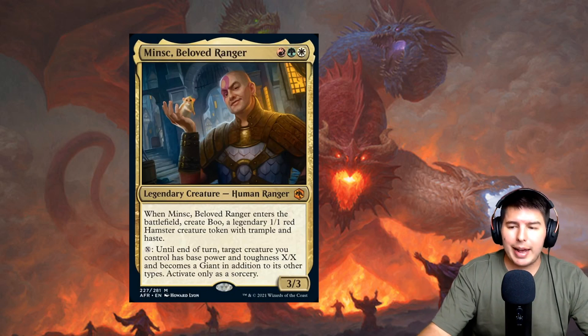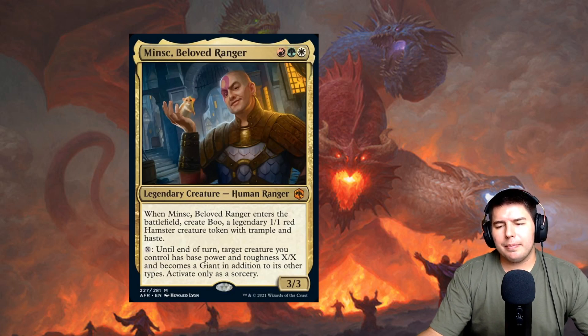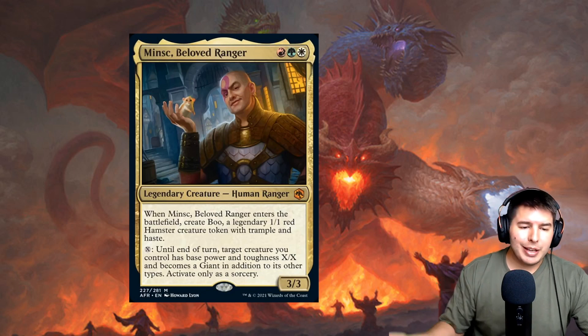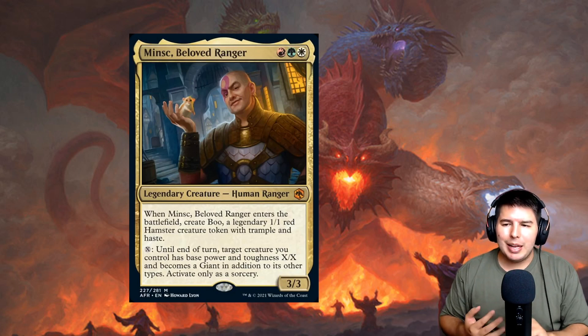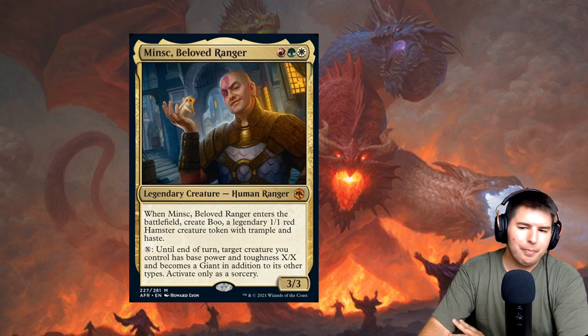The biggest issue right now is that a lot of the best lands are not dual lands — the pathway lands are one or the other — so getting to three colors is more difficult than it used to be. The snarls help a little, but Naya colors are still hard to make work.